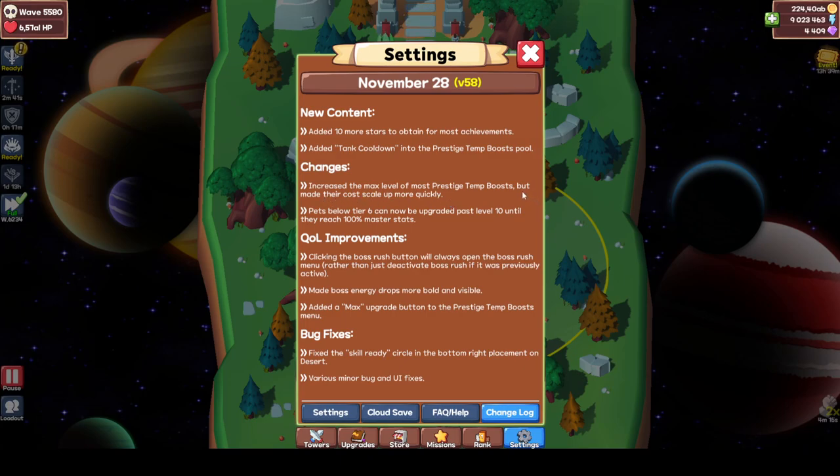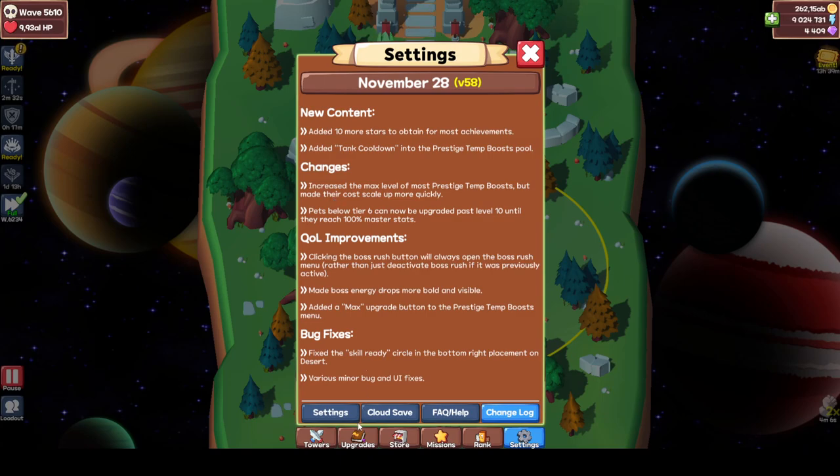There's now a one-time, 10-time, 100-time, and max option. Critical damage goes to 10, and if you do times 10 it's pretty cool but costly. Times 100 - you can see 25 is the maximum. Boss gold and boss energy go to 25 as well, which is pretty costly. But this allows adding multipliers into the game so you can get more prestige points later on.